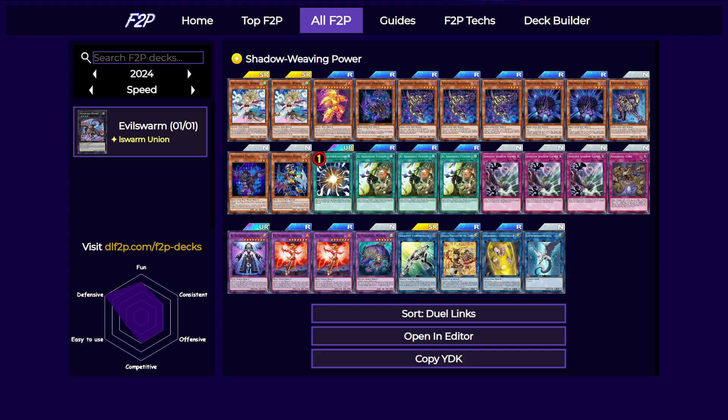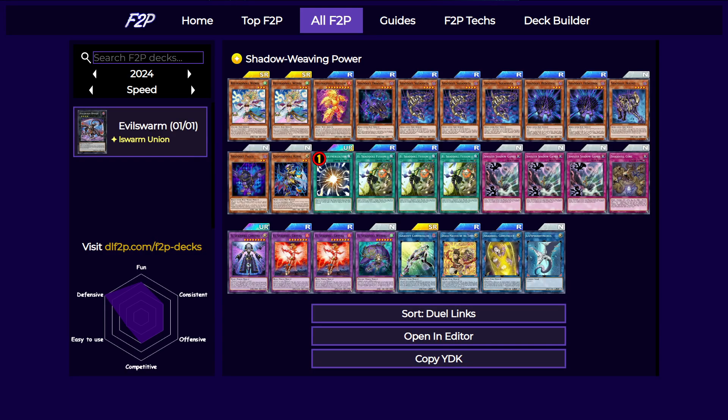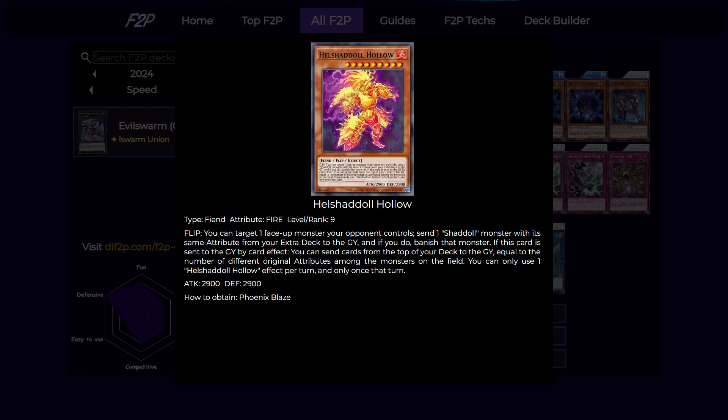So let's have a look at the cards. First is El Shaddoll Wendigo. The flip effect is to special summon a Shaddoll monster from your deck face-up or face-down, and the graveyard effect is to special summon a Shaddoll, but it can only be face-down. You will usually be summoning them face-down anyway because you want to use the flip effects, which are generally really good.